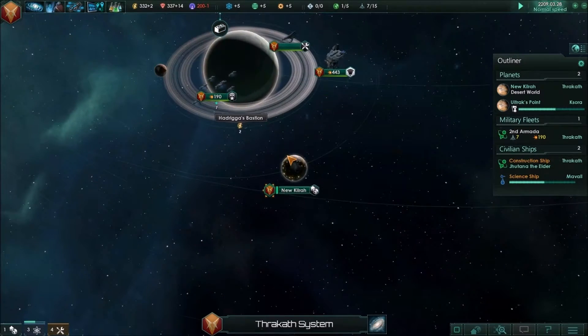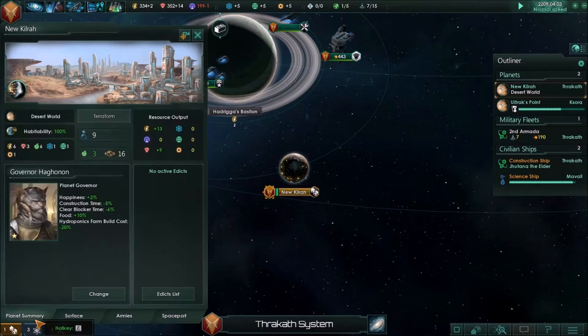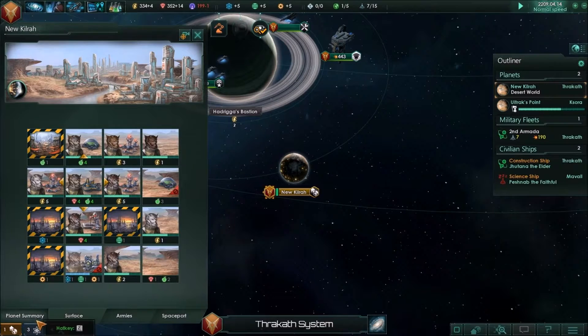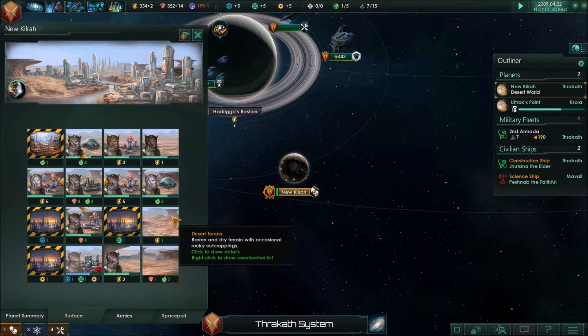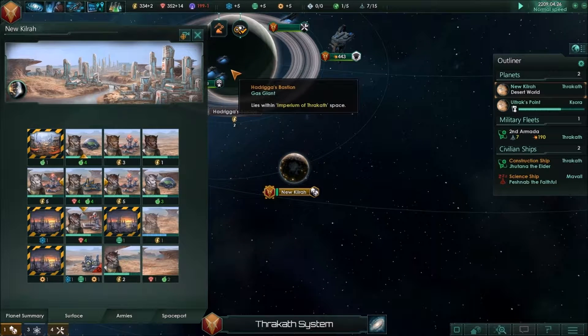New Kilra has finished up clearing that out. Let's move a pop — how are we on food? System survey complete. I don't like that growth rate. We'll go back to the food and wait for this pop to grow and then get our energy back.